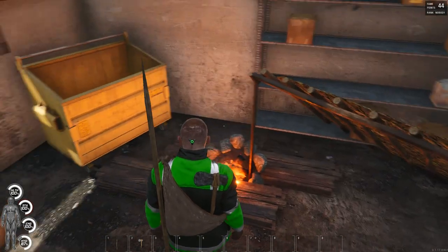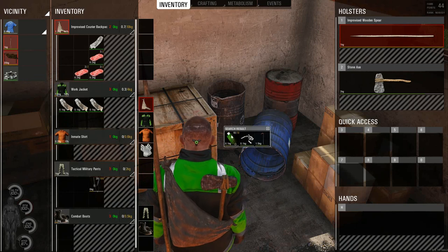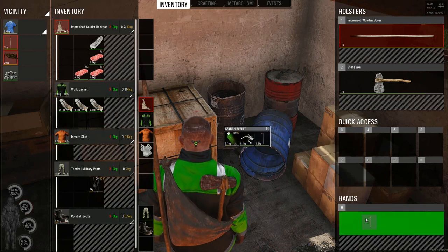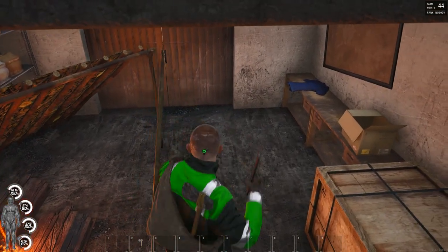Now you know — if it's raining or storming, we can shut ourselves in here, we've got a fire, and we can even search the area. We found some threads, some rag strips, and a crowbar — that might be nice for beating some zombie heads.